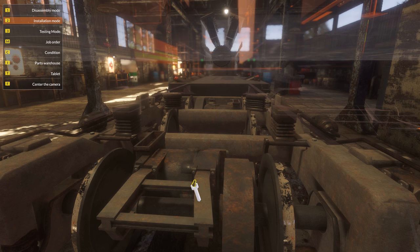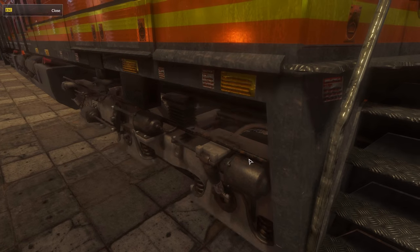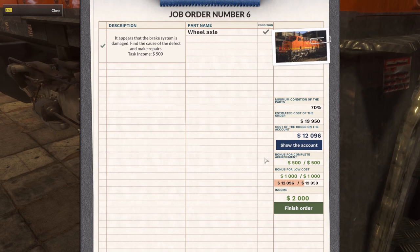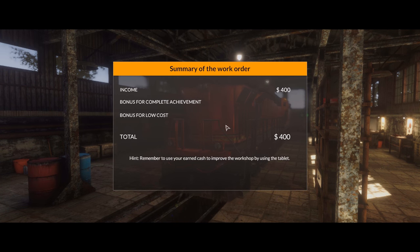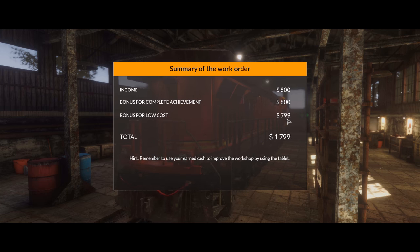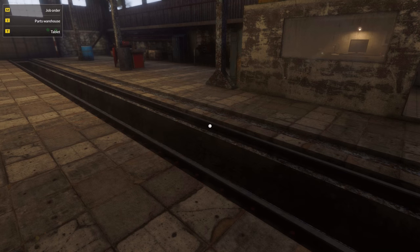That goes on there and that's that. It was just the wheel axle — nice. We should also get the bonus for the low cost. Yeah, look at that — one thousand. Nice.